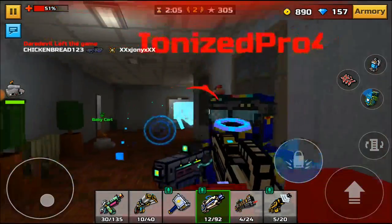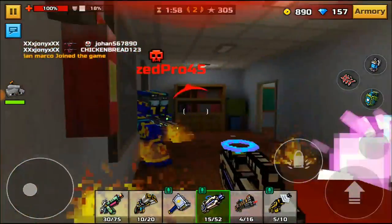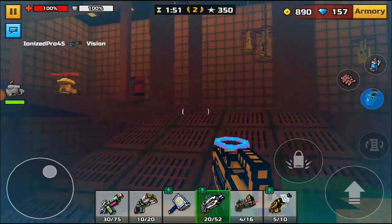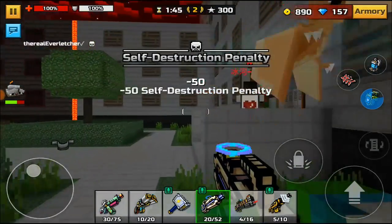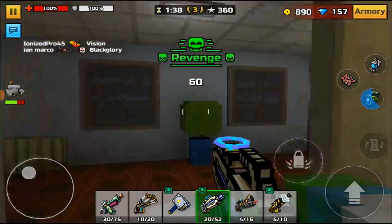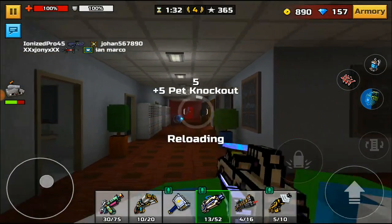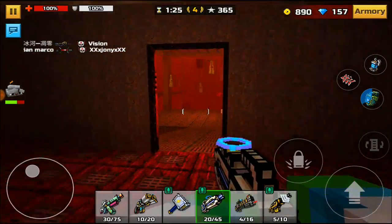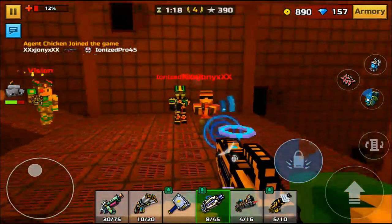Generally epic weapons don't perform as well because most people just use legendaries and mythicals. Quit spamming — even though I'm spamming as well, it's really annoying when I'm trying to record. Coming over here — I'm going to kill this dude. Getting some kills over here. The reload speed is not too bad. I like the reload — it's not bad especially because you have a good bit of ammunition, so it's not like you're going to be running out of ammo every 10 seconds.